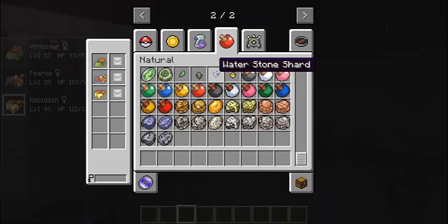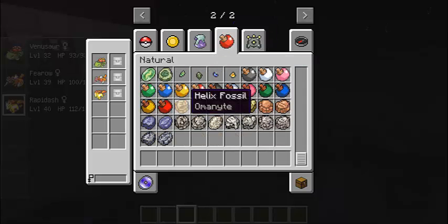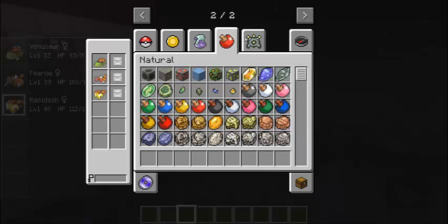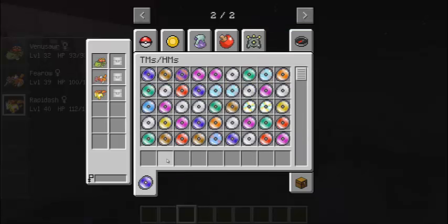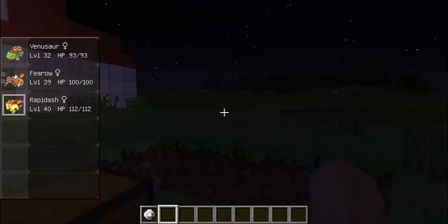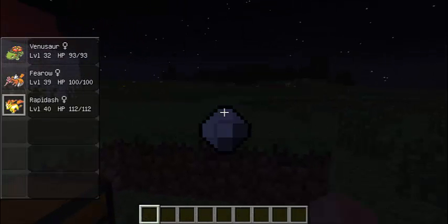There are all kinds of different fossils to get. And there's badges — if you want to play in multiplayer and one person's gym leader, if you beat them they give you a badge.